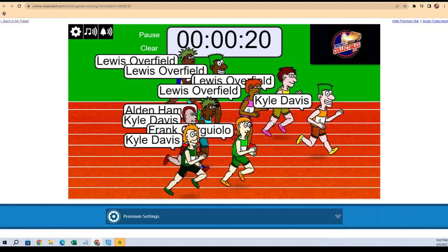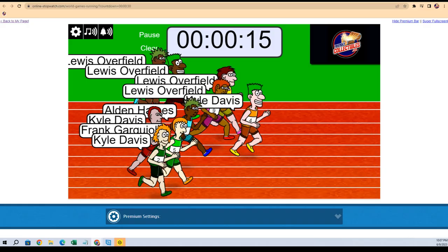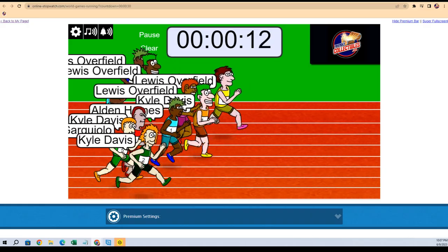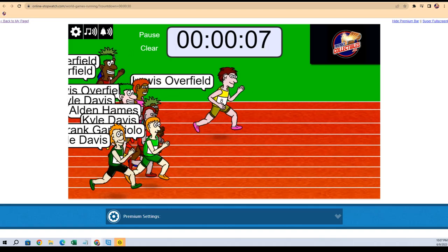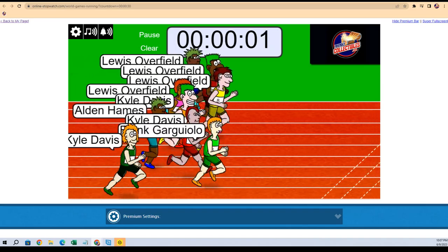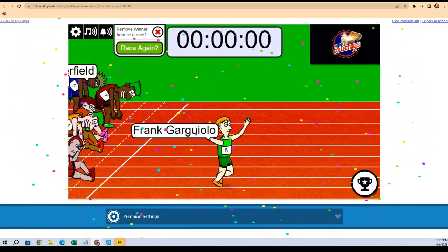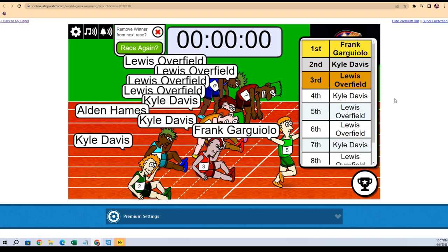We're looking for first, second, third, and fourth place. Kyle D is off to a lead, Lewis O has now overtaken the lead. Lewis O's got a two body length lead, but the Lewis O clone is coming strong. Frank G at the bottom — look at this guy! First through fourth get a spot in the break.